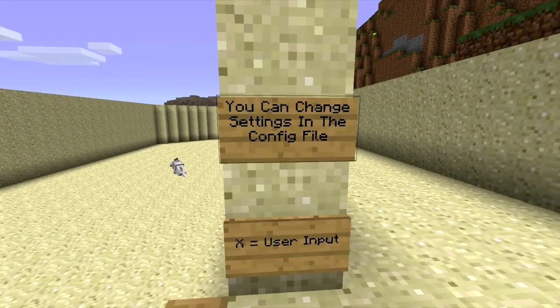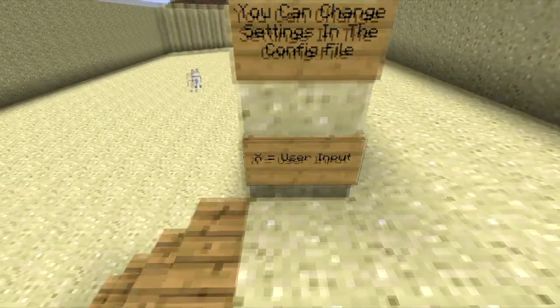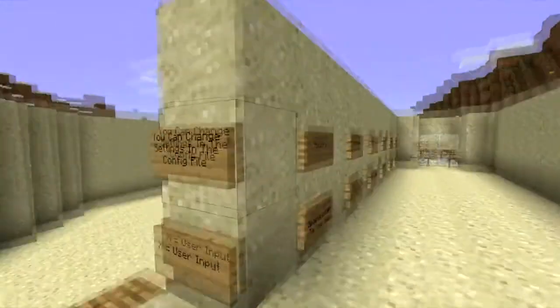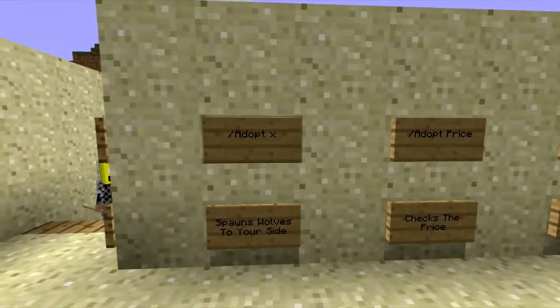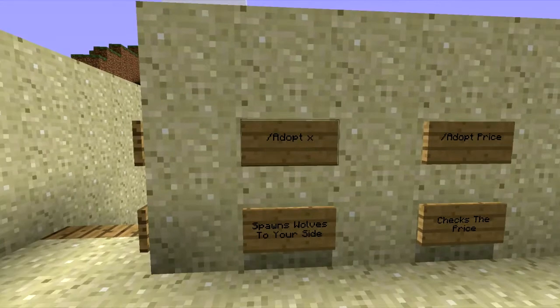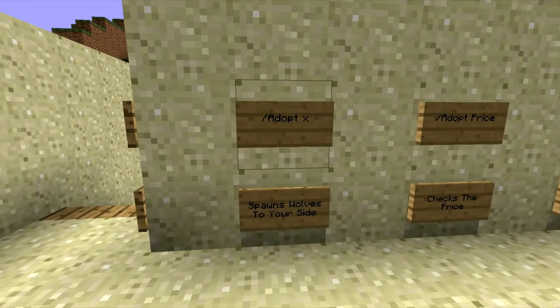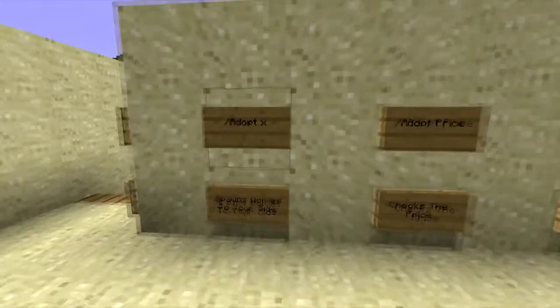You can change the settings in the config file for the plugin. Also, X in the signs equals user input. The first command is slash adopt, followed by a number which stands for the X, and it spawns wolves to your side. So if you were to do slash adopt five, you'd get five wolves.